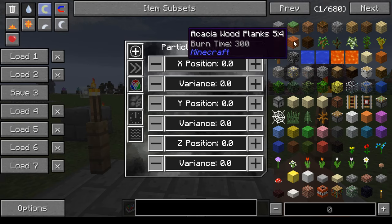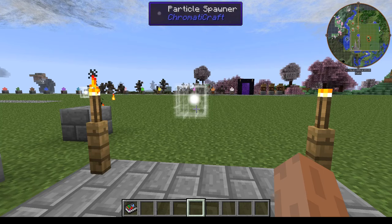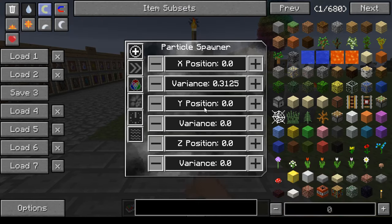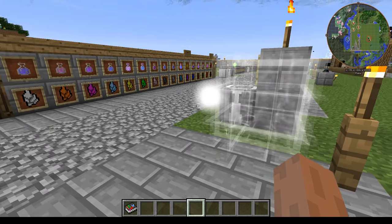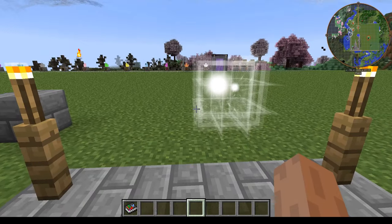The first tab is position. You've got X position, Y position, and Z position. In Minecraft, X and Z are your horizontal axes — one is forward/backward, one is left/right — and Y is up/down. You can also set variance for each axis, which randomizes the spawn position. You can set the variance up and see it randomly spawning within that area, then set it back down. Increasing the X position moves the spawn point in that direction, and with variance up it spawns spread out across that area.